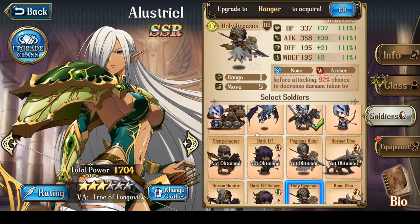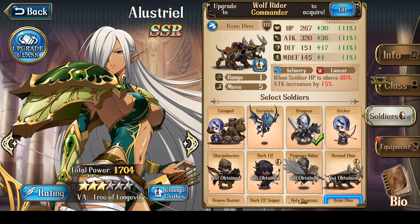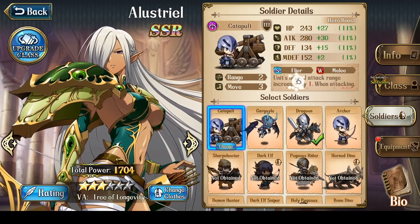So generally speaking for her soldiers, I would say Holy Pegasus is the most useless one. Your choice of soldiers is Demon Hunter, Bone Dino if leveled up, otherwise Dragoon is a viable option, and Gargoyle. And of course, Catapult if you want 4 range for whatever reason.